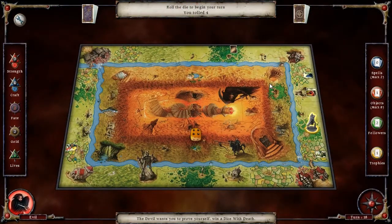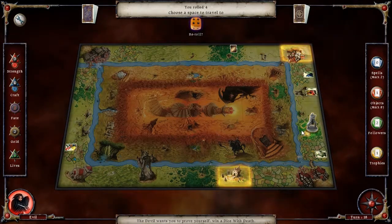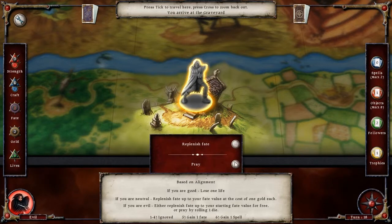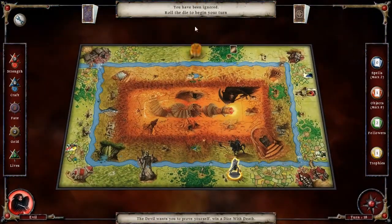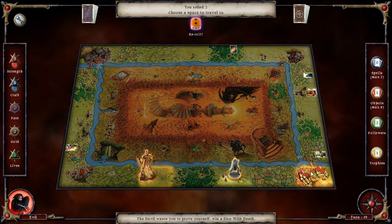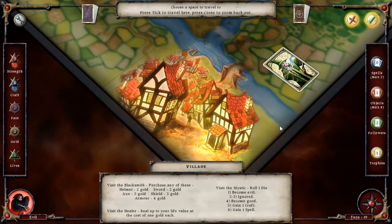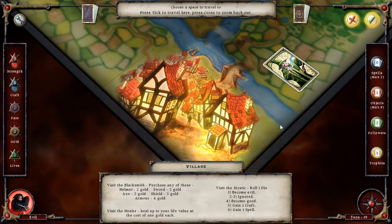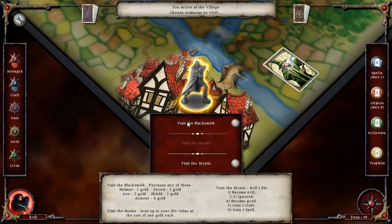I'm going to punish myself for wasting that fate and head over to the forest, where I am safe. That just feels really wasted, and of course when I need a one, I don't roll one. Onto the graveyard — we will pray. And we are ignored. I'm fine with that, actually. Is there really anything at the village that I want? I have two gold. We'll go and get a sword.